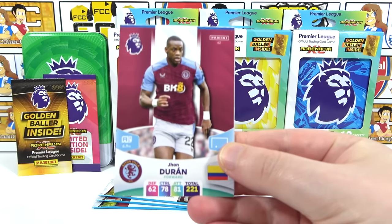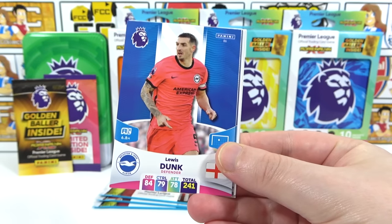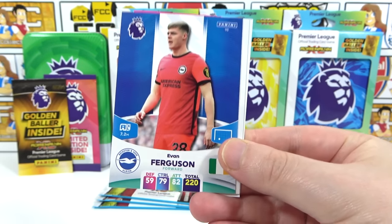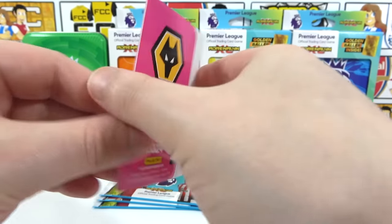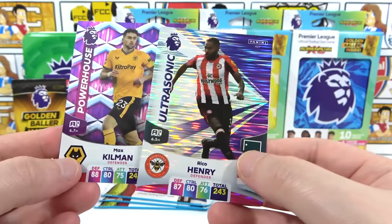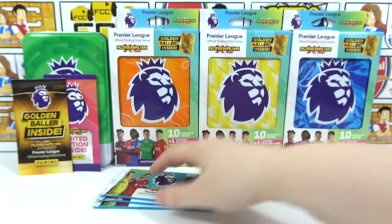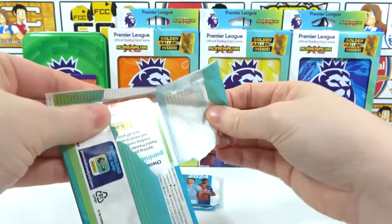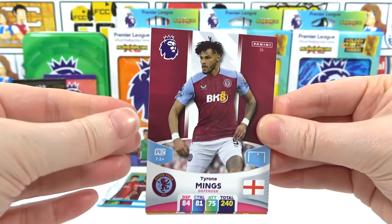Seventh pack: we've got Duran — I don't remember ever getting him before, so that's cool — then Dunk and Diet. All the D's! Oh, you've ruined it, Evan Ferguson! Then Rico Henry Ultrasonic and a Powerhouse Kilman. We often get Ultrasonics and Powerhouses together — quite an interesting little stat there.